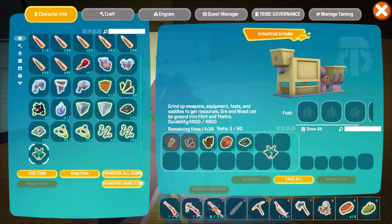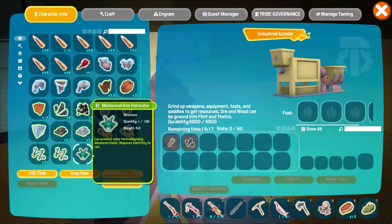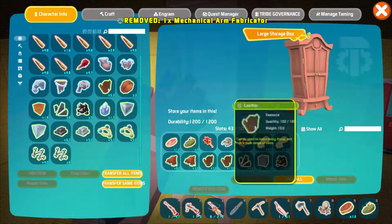How about this extra arm fabricator I accidentally made? Apparently it can't go in here. That's not good. I just made an extra one accidentally. But I can get the resources back from other things. That's just good to know.